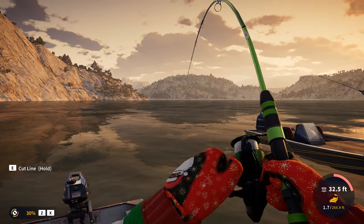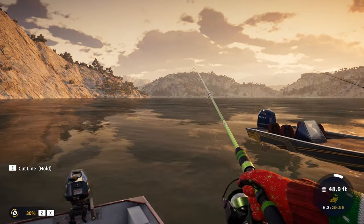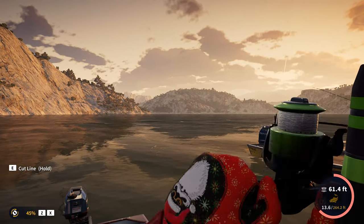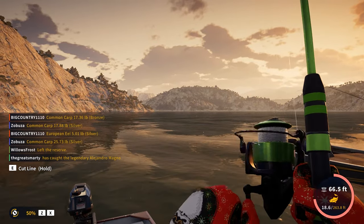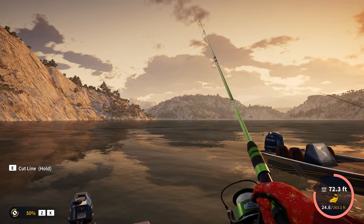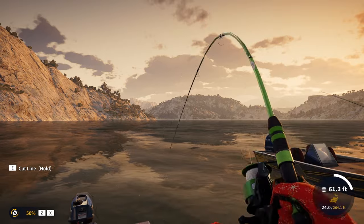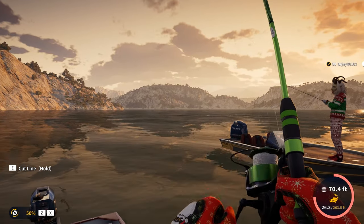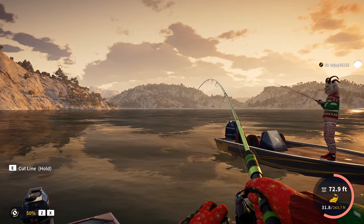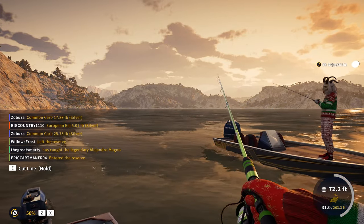I gave little tips on how to get him — the location and some of his traits. With the legendary Komitsu barbel, it makes a gurgling noise so you can locate him by the sound, which is very useful. But I've not heard anything with Alejandro, the legendary brown trout, so I don't know what his trait is yet. I'm sure we'll discover that as we fish more.